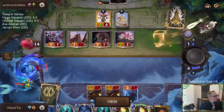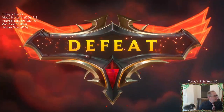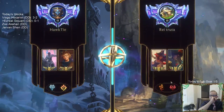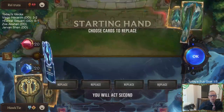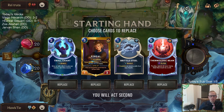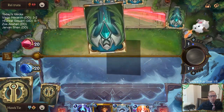0-1. That Azir deck — whenever it has a hand, it's tough to beat. This is going to be a better matchup for us, I think, because this is going to be a better frostbite matchup.